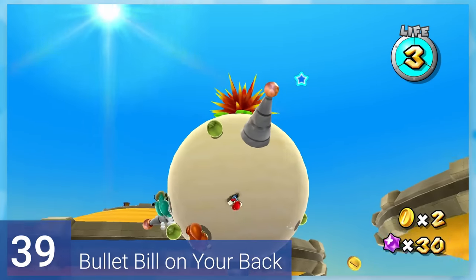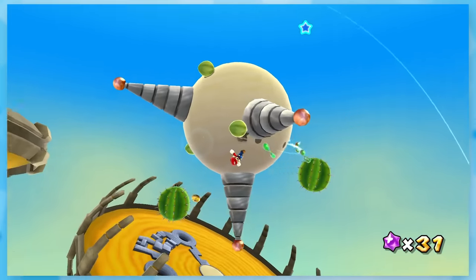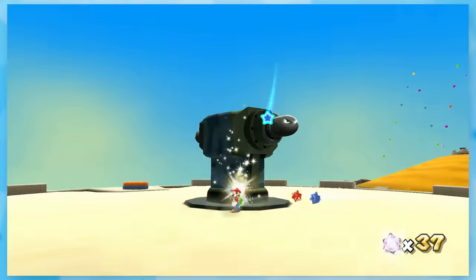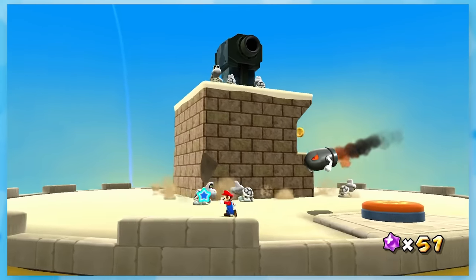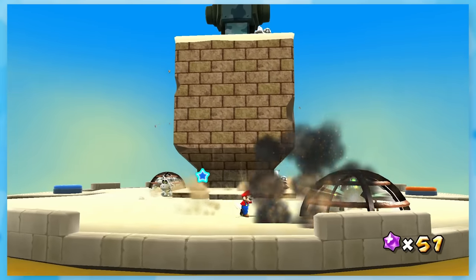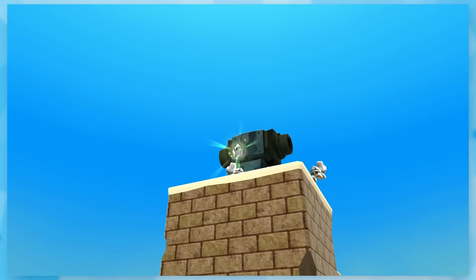39: Bullet Bill on Your Back. One of the harder missions to find — you have to ground pound the stump and hit all the music notes to spawn the launch star. This takes us to a fairly irritating segment: guiding a bullet bill to break the cage star. You have to go back and forth to bring the land up and down, and every time you get a bullet bill chasing you, it hits some other cage nearby or the ground. Once you've cleared all the cages, it's not that bad, but my god.